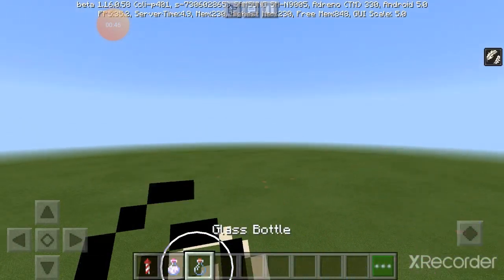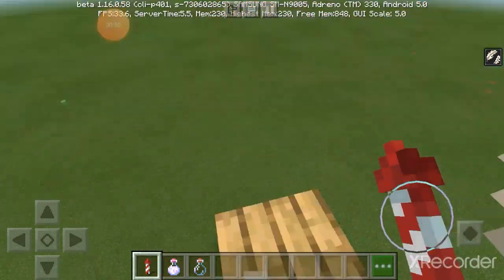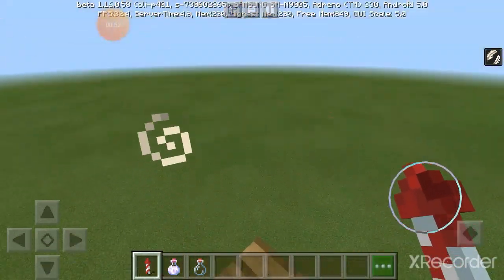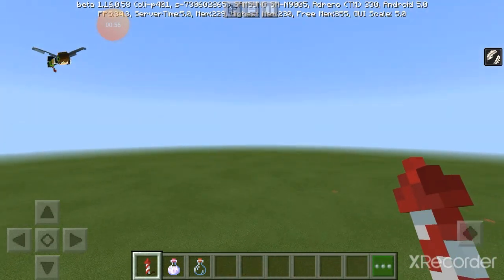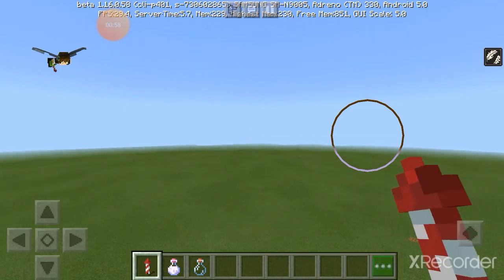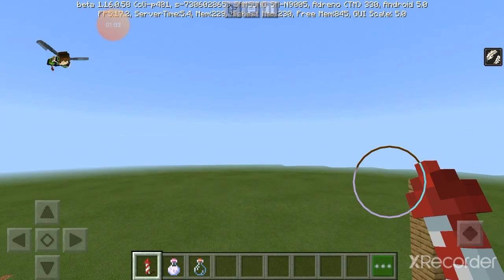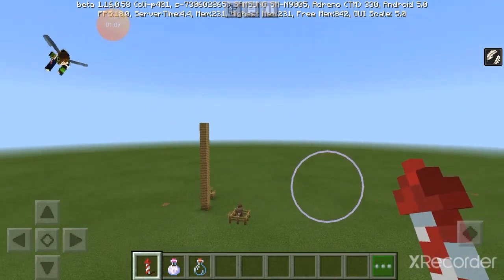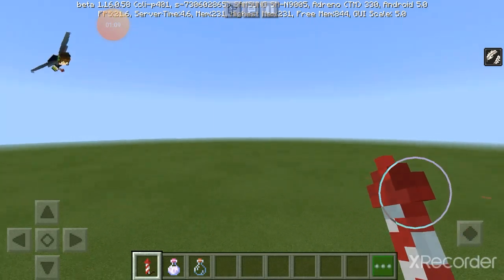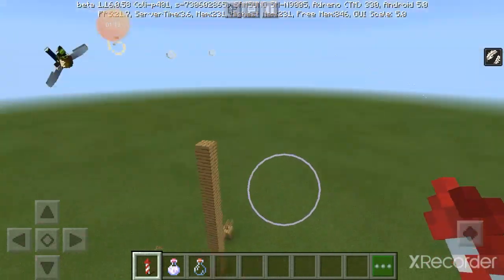Alright, so let's go. How to use and fly the elytra. Get the elytra, then jump, then push hard, then jump. We're flying! And this is on our phone or iPad, so we're flying.